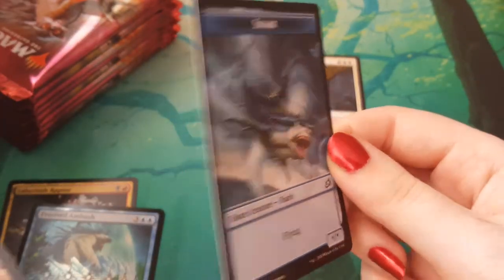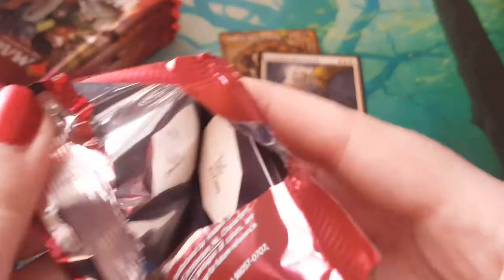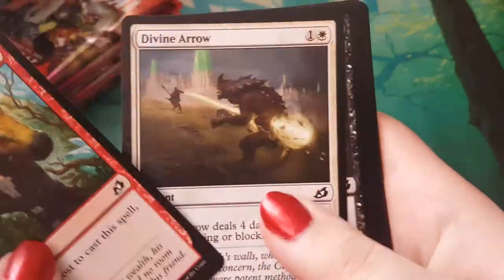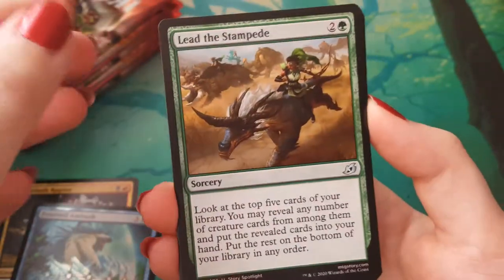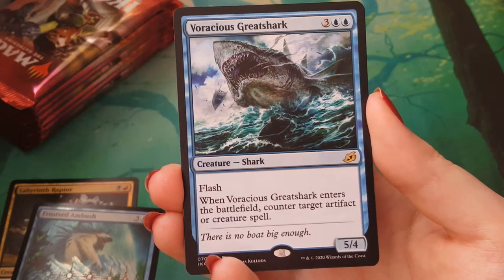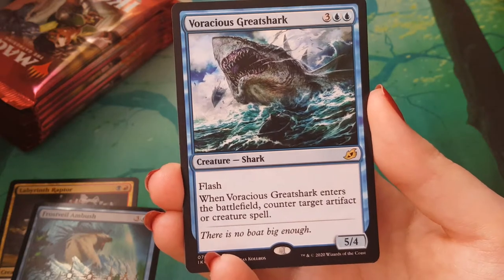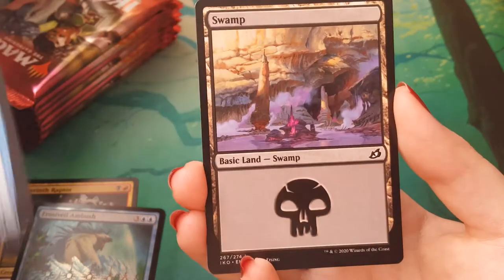I do like Luminous Broodmoth — it's good. However... and a shark token! We're a bit spoilt in the collector's boosters where we managed to get two, including the foil moth. Sorry if that's not quite as hype as you would like it — very good pull, very good card. Obviously better in foil, but we've already had our foil mythic. Can't be greedy. Lead the Stampede. Auspicious Starrix — it's a shark boy. He's a pretty cool shark. I do like the flavour on this card. He just basically eats the artifact or the creature. A swamp.